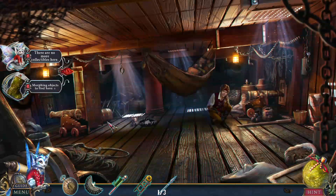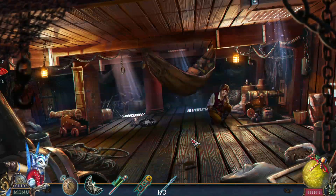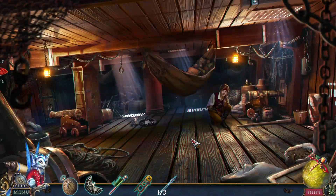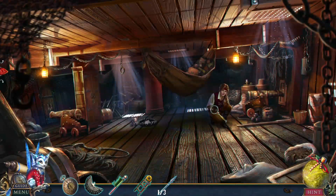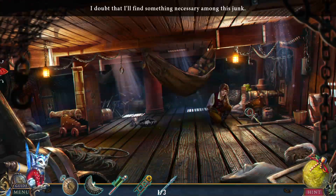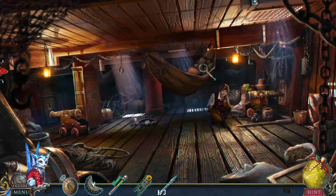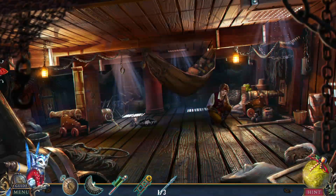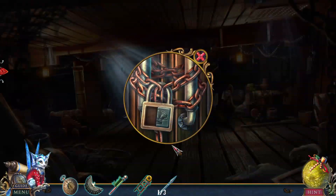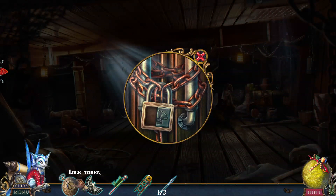Oh yes, we do. Yeah, we do. Through the dinosaur eras — like in Lake Placid. There you go. I doubt I'll find something necessary amongst the junk. Hey, someone's junk is somebody else's treasure. So: broken ladder, flagpole, bag token, and a lock token.